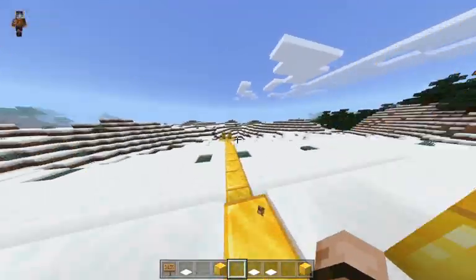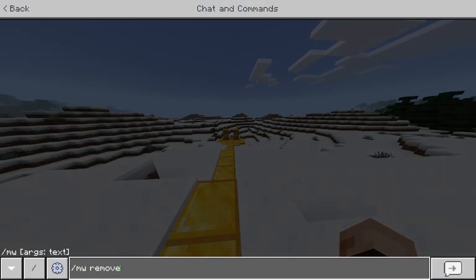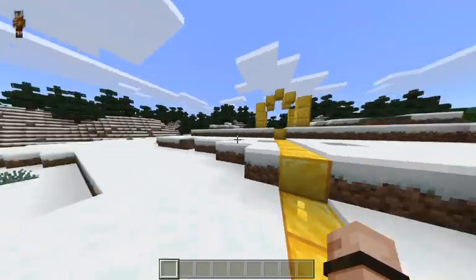If you want to delete a world, you can remove it by typing slash mw remove and then the world name. Now, there are actually four more world types you can create using the Multi Worlds plugin, and they might be useful depending on your server.